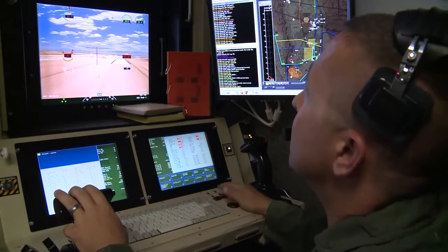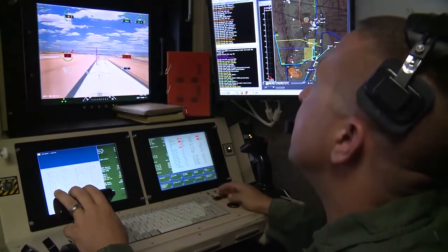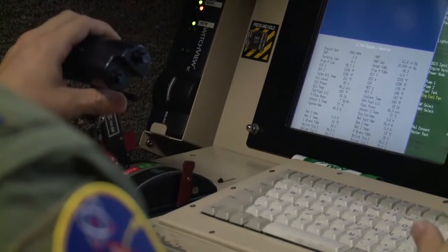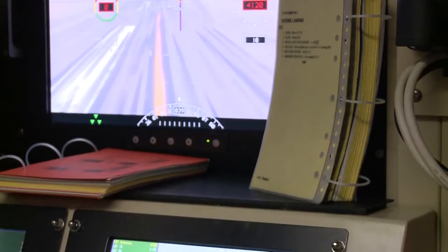Awesome. Switching maps. You got it. 2-1-9-er. Payload set to position. Border Calvary for landing. Hub video source to the right.